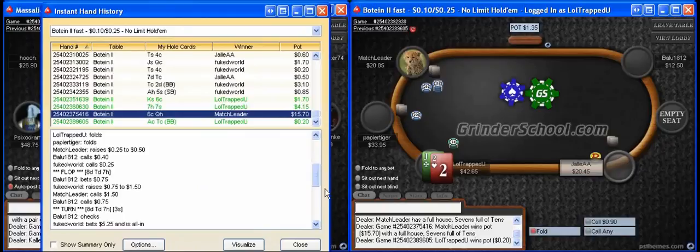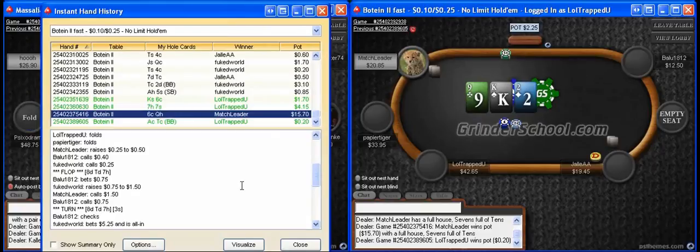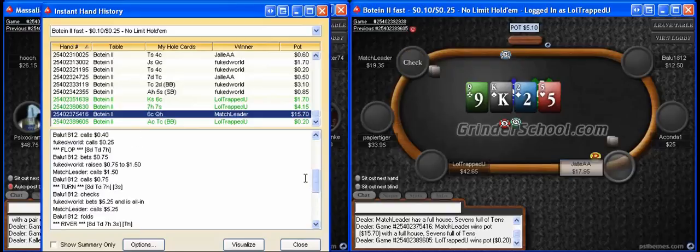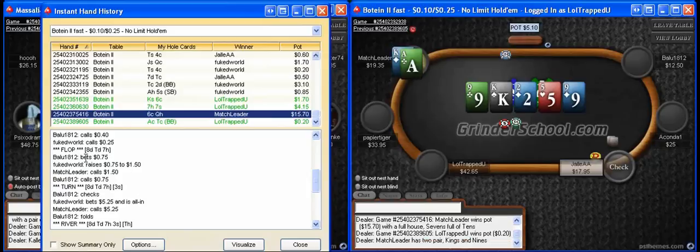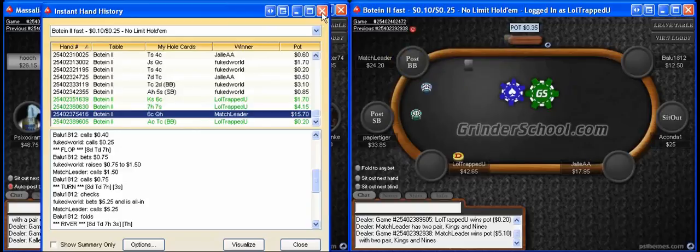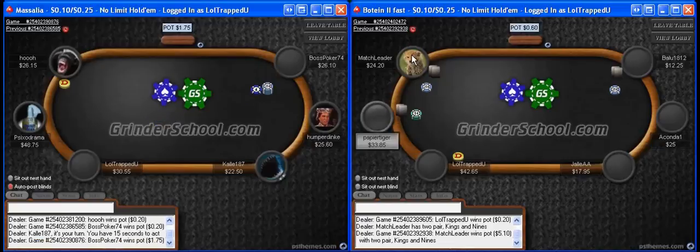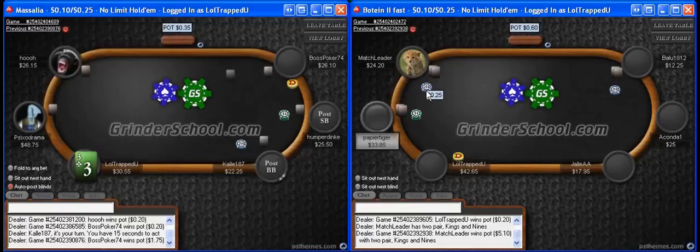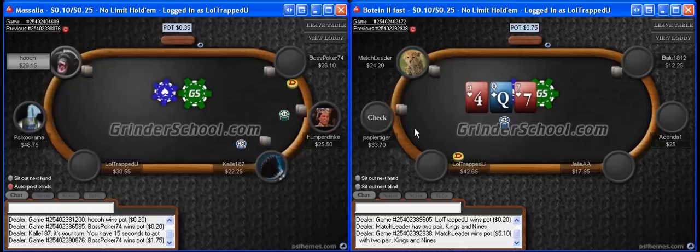This is where he didn't use his position to an advantage in a sense. He flopped bottom set on a really draw-heavy board and he didn't protect his hand — he had a chance to. After the flop went bet and min-raise, he really should have just re-raised the flop and got the money in. Instead he just flats with bottom set. He should have used the fact that he's seen a player bet and a player raise, realizing that at least one of them has enough to stack off with, and got the money in on the flop. Players who may appear to have TAG-ish stats but just make incorrect plays a lot of the time.